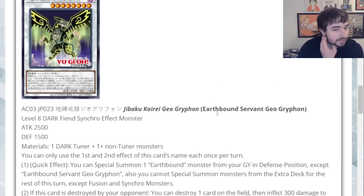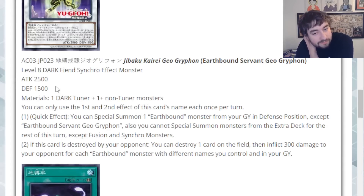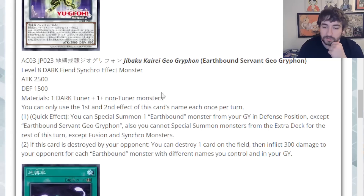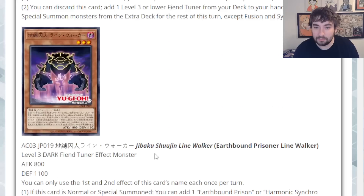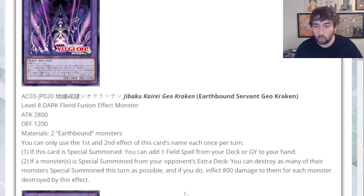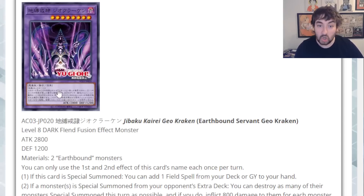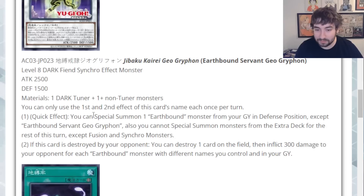The last synchro we have is Earthbound Servant Geo Griffin — he looks awesome, I love his design. Level 8 Dark Fiend Synchro Effect Monster, 2500 attack, 1500 defense, one Dark Tuner, other material generic. Quick effect: you can Special Summon an Earthbound monster from your graveyard in defense position, except for itself. Also you cannot Special Summon monsters from the Extra Deck for the rest of this turn, except Fusion and Synchro. Not bad at all — it's a quick effect, so you can get pretty nasty follow-up by reborning either your Line Walker or your Ground Keeper to just get another search for next turn.